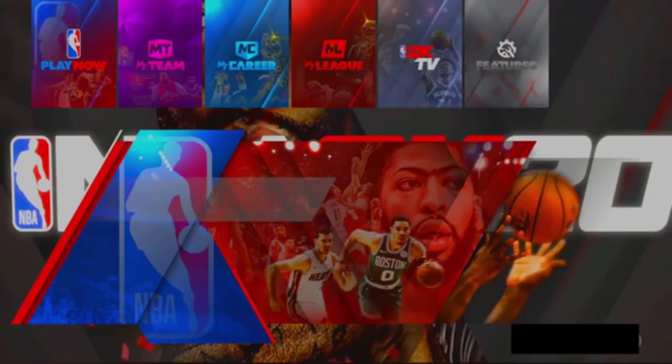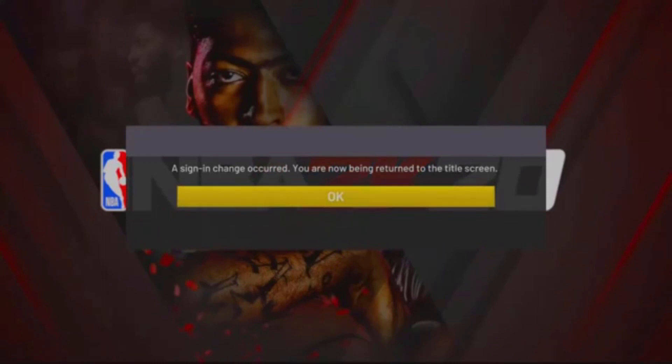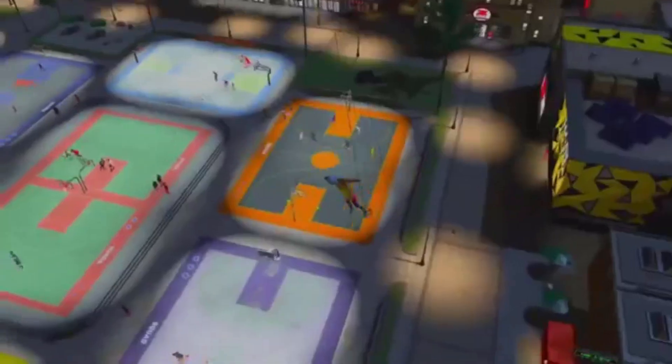After the syncing data screen you'll be loading into 2K. It's going to say an account change occurred — just click okay and load back up. You'll get into the park and you'll be wearing whatever clothes the person with the event clothing or mascot was wearing. As you can see, here's the helicopter flying in.